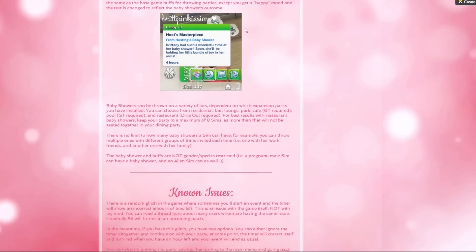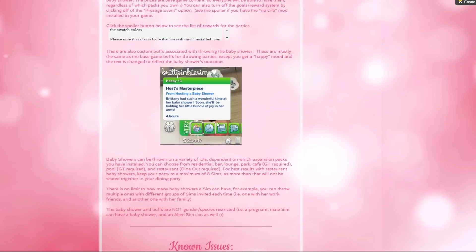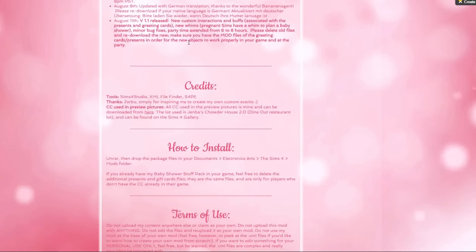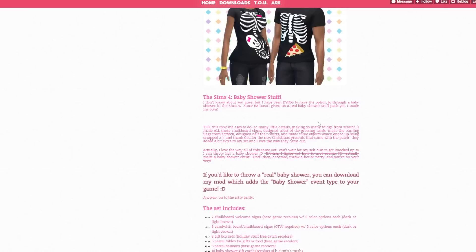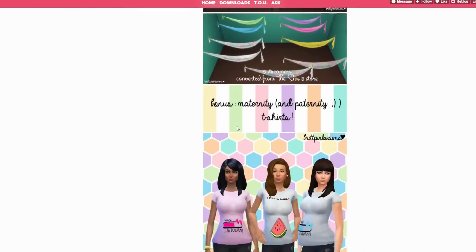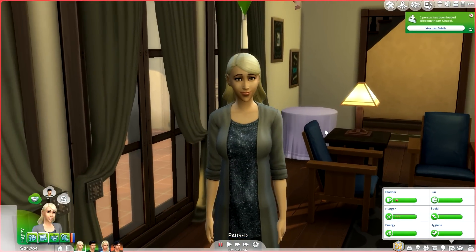For the gold reward you get a baby mobile, one of the four large stuffed animals, and a base game bassinet. If you have overrides, it's going to give you an invisible bassinet which you can sell for 150 simoleons and pick the crib of your choosing. There are also different custom buffs associated with hosting a baby shower, like 'Host Masterpiece' - a cute little message. Download and package files are all linked below.